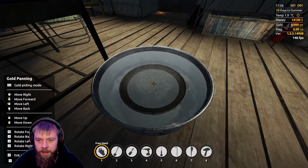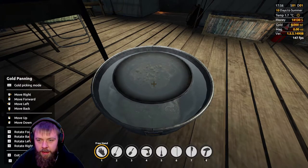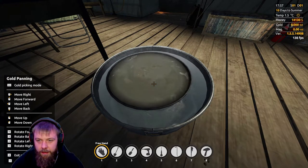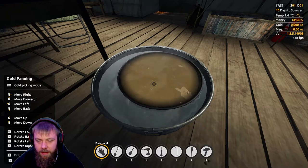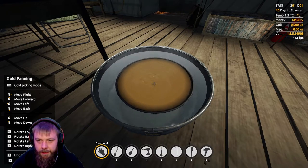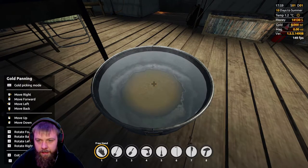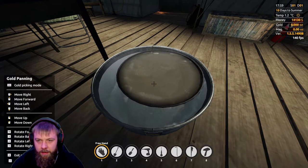So we're just going to dip it into the water, lift it back up, and what you want to do is just shake it around like this until it all goes dirty. Then pop it back in the water, lift it back up, and do the same again.